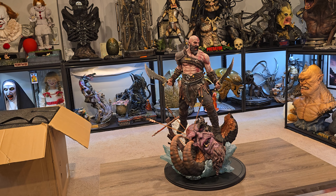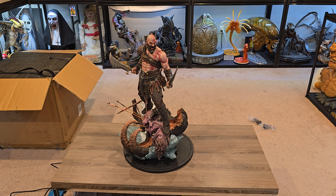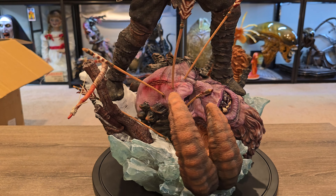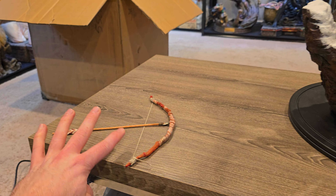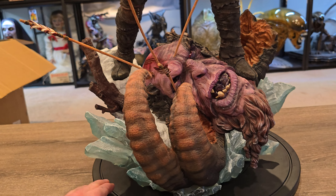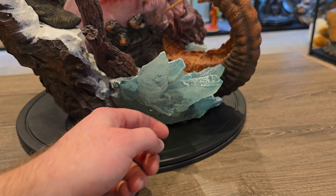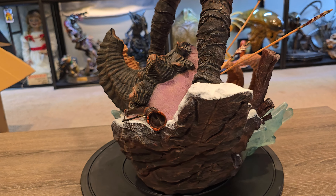Let's dive in closer on this bad boy. First, check out that base. The snow effect — it is like a translucent resin, it looks really good. And then this part is not translucent but it has a somewhat glimmer effect to it.